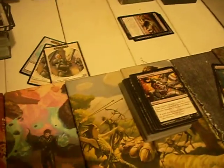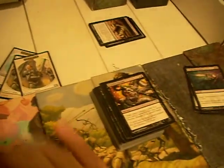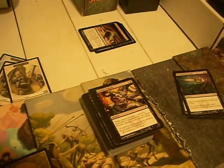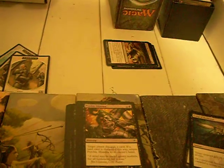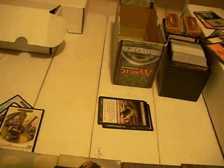Psychic Miasma — it's a black sorcery. Target player discards a card. If a land was discarded this way, return Psychic Miasma from your graveyard to your hand. Technically it's not in your graveyard until it finishes resolving, but whatever. It's okay. I don't think I've ever seen it used. There are better discard cards available.